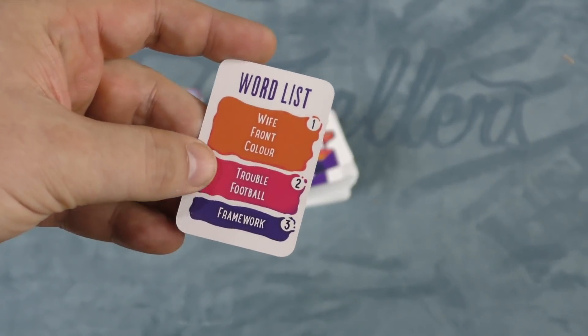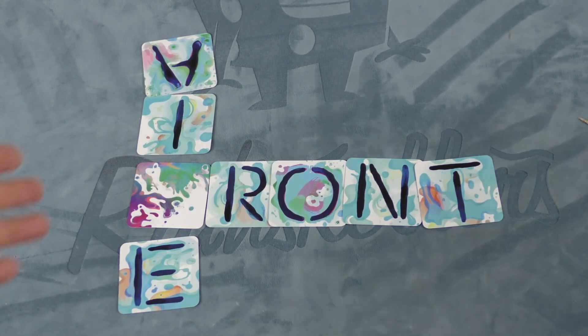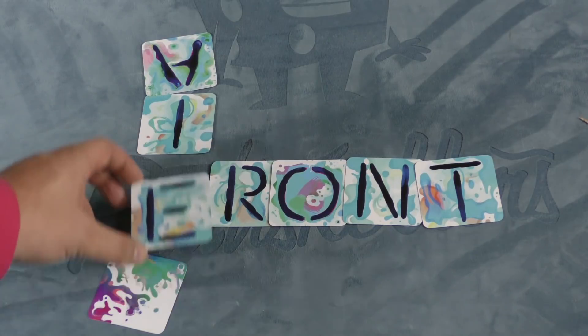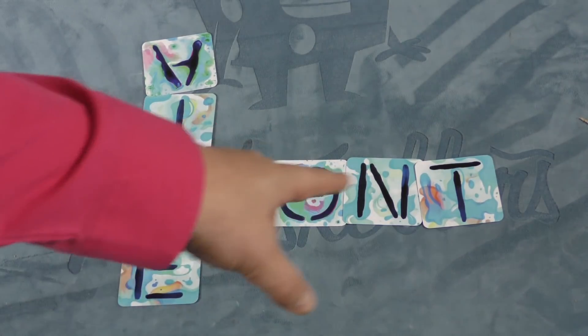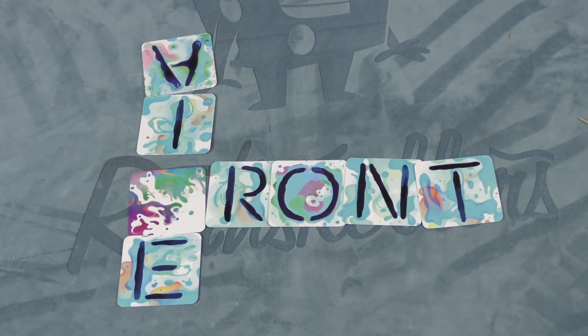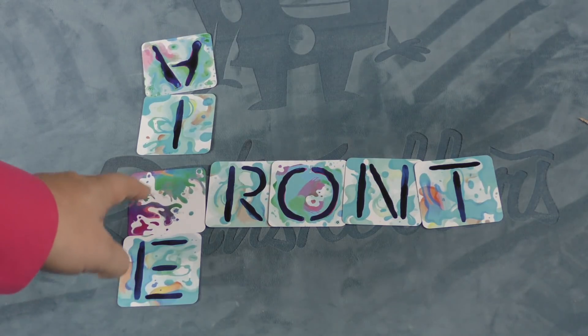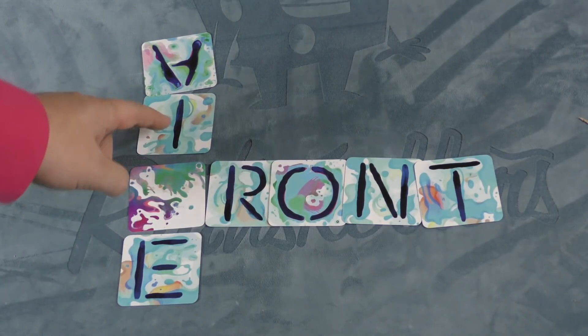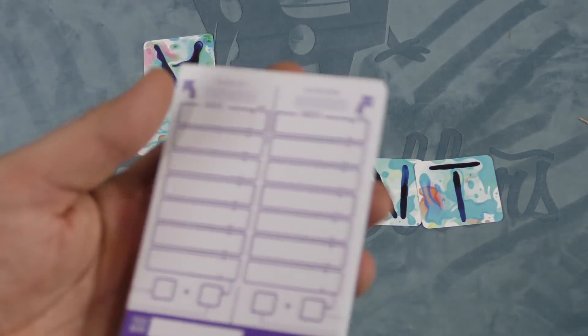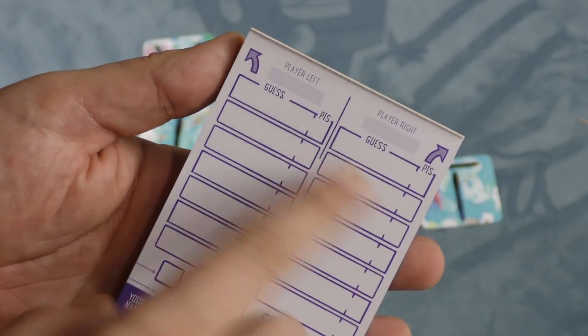What you're going to do is, at the same time, everyone's going to be putting their letter cards in front of them, trying to create as many words as they can on their card. You're trying to get everyone else to guess all these words in three rounds. For example, I might put the word R-O-N-T with another letter face down, hoping people would guess 'front.' And if they know that's an F, they might also see I-F-E — with an upside-down A — and guess 'wife.' After everyone puts out their letters, you sit there and guess the words to the right and left of you.